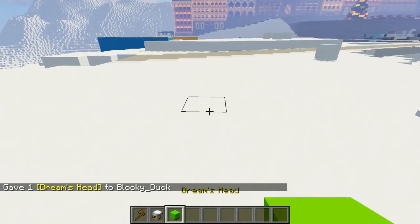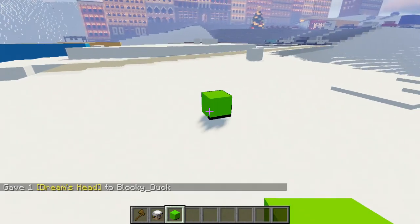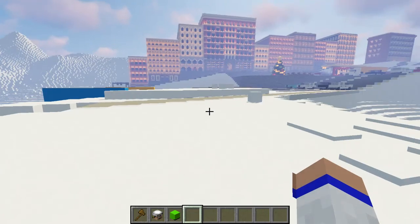And boom — as you can see, Dream's Minecraft head pops up. I can put it on the ground and there it is right there — Dream's head. And that is pretty much all you have to do in order to get a player head in Minecraft. Thanks for watching and have a great day.